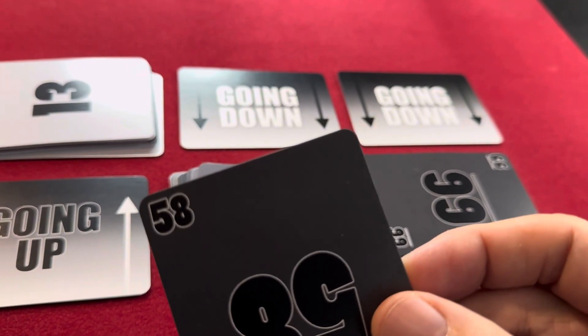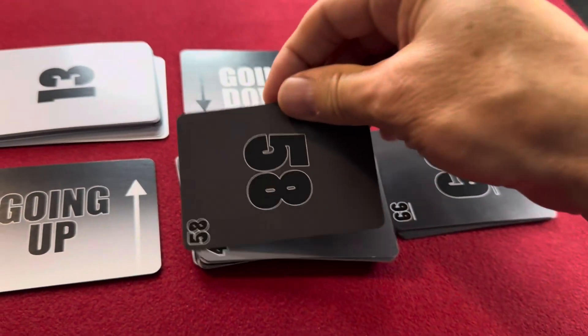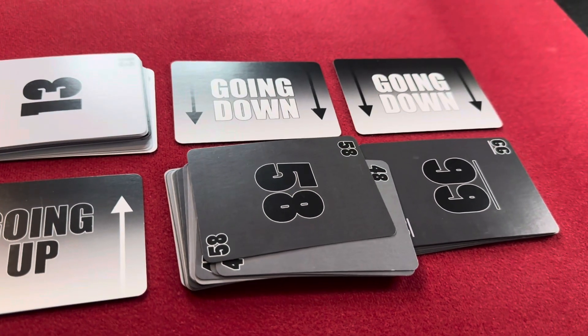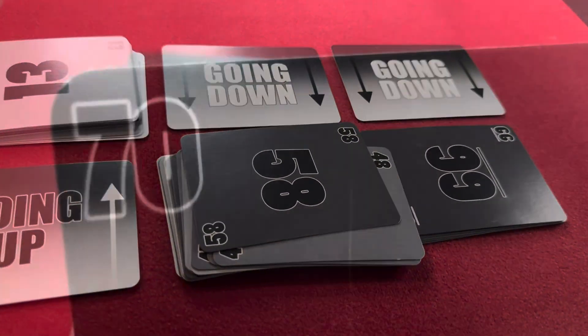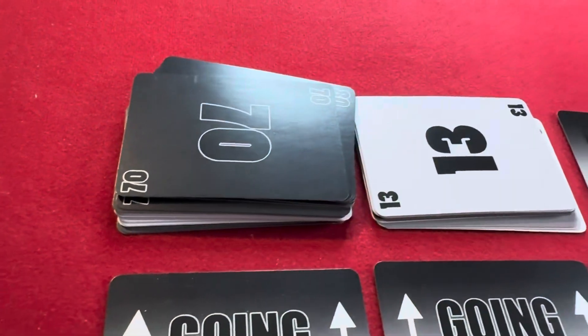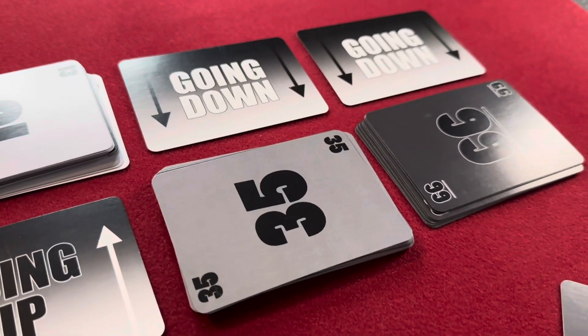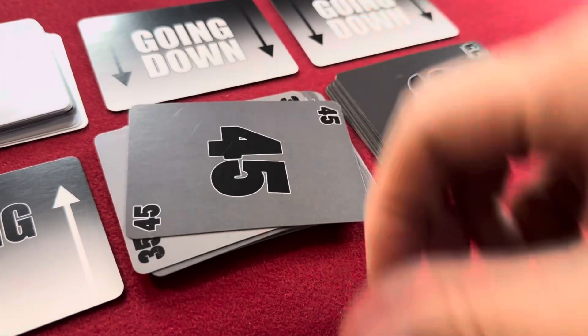If at any point a player has a card that is exactly 10 higher than the top card on either of the going-down piles, they can play that card immediately, regardless of whose turn it is. The same goes for cards that are exactly 10 lower than the top card on either of the going-up piles. This can be a huge help in the game as it fixes the piles, and it's even better when there are multiple fixes that happen at the same time.